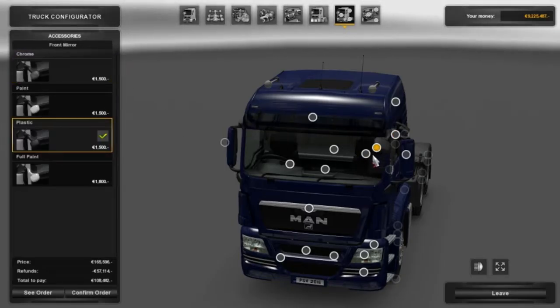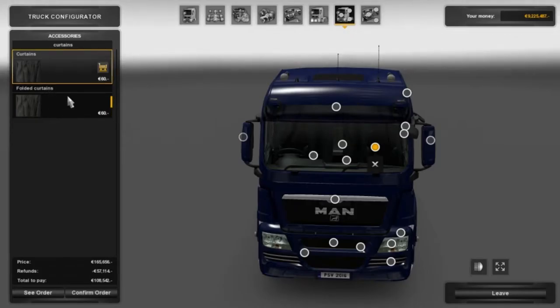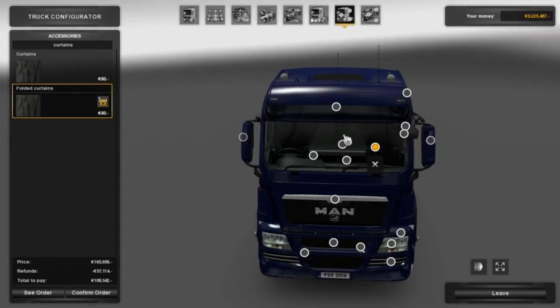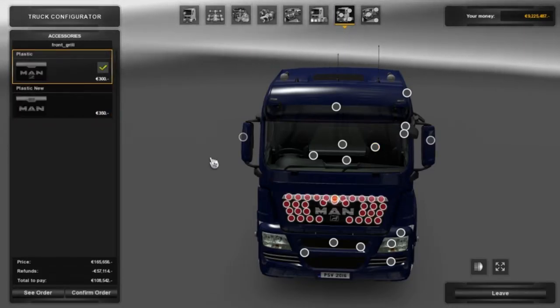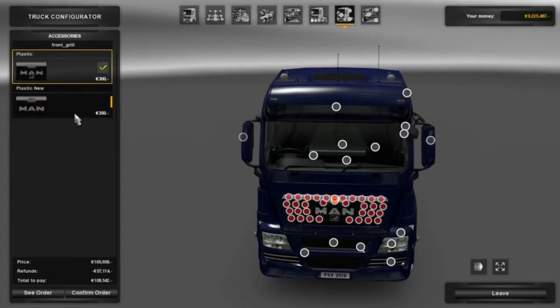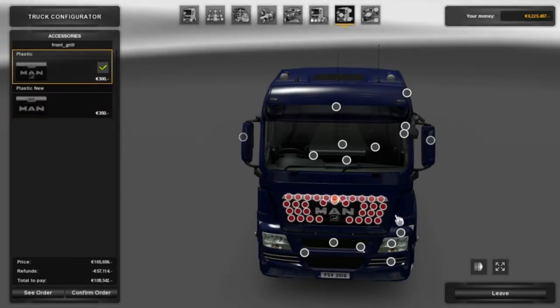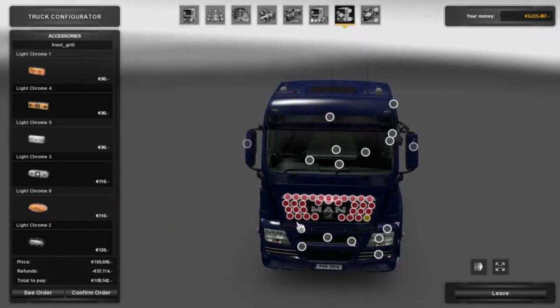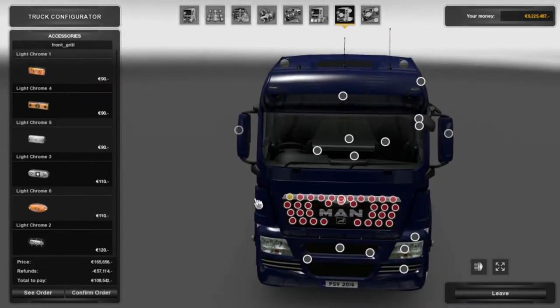So if we go here, we can have the curtains - either the folded curtains or the ones that are shut. I'm going to have the folded ones because I think it looks a bit more presentable. You can have the MAN logo large or small - I'm going to have a small one because I like the way the lights fit across there. You can also add and light it up like a Christmas tree, but I'm not going to add hundreds of lights.